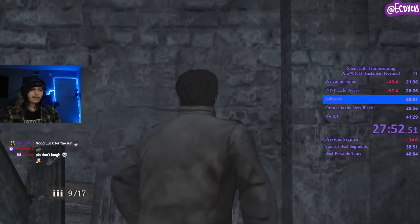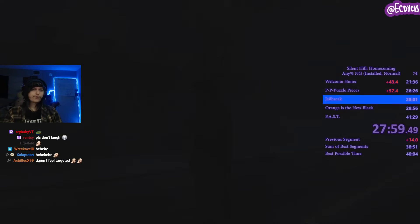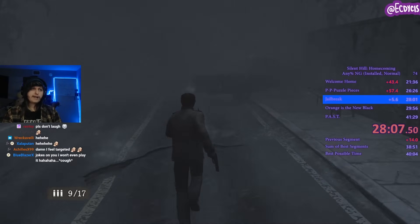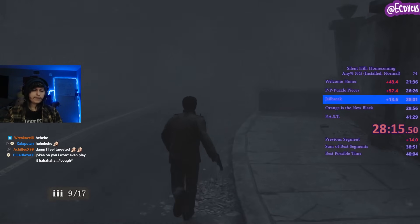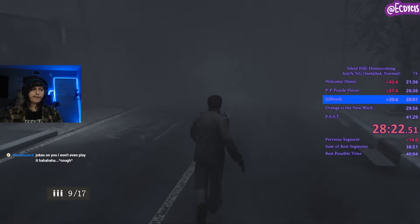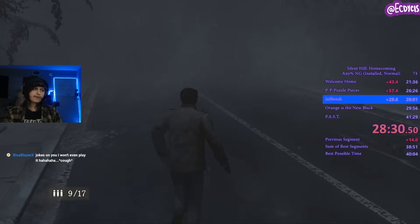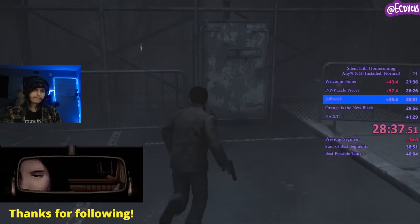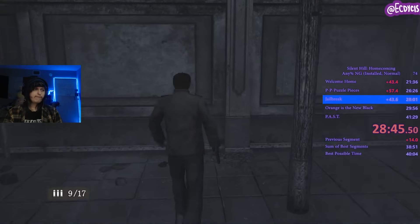I've talked about shotgun clipping — when you take the shotgun and immediately aim to the pistol, that allows you to force your way through a wall. I've talked about gun clipping, which is the standard pistol clip where you wiggle your way through. We're going to be learning about a new type — combo clipping. The idea of combo clipping is that you are swapping from the pistol to the shotgun, but this isn't like shotgun clipping where it's instantaneous.